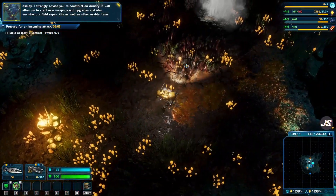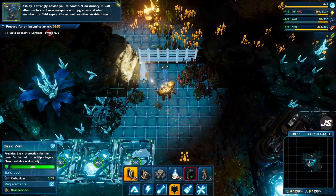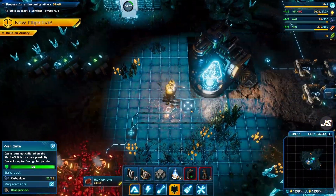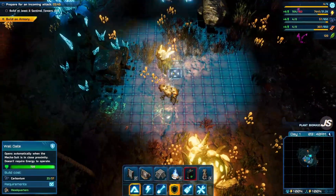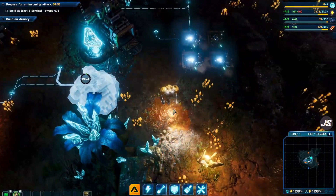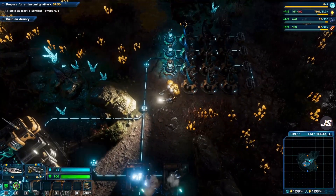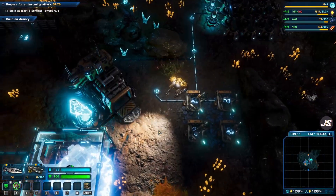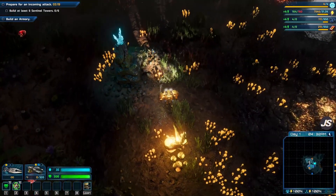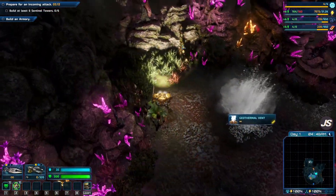I strongly advise you to construct an armory — it will allow us to craft new weapons and upgrades, manufacture field repair kits and other usable items, and produce more ammunition for your guns. So the armory that Mr. Riggs explained will replenish our ammunition. Right now for this machine gun we have zero of 320 — we used all our bullets. After this is constructed, over time it will just generate ammunition for us. We don't have to be near the armory — it'll just work on its own and ammunition will get sent to us, which helps keep you in the action.